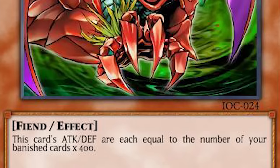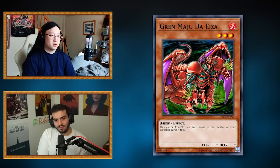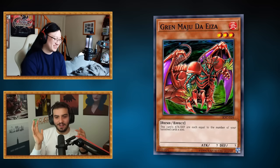Next we've got Gren Maju De Eiza. This card's attack and defense are equal to the number of your banished cards times 400. There are a lot of cards in Yu-Gi-Oh that either generate banished cards on their own or have banishing effects — stuff like Pot of Desires that just straight up banishes 10 cards. This card is also dynamic — when it's played and then you banish another card, it still gains stats. Also there's no summoning sickness, everything has charge, so you could attack the exact same turn you play it.